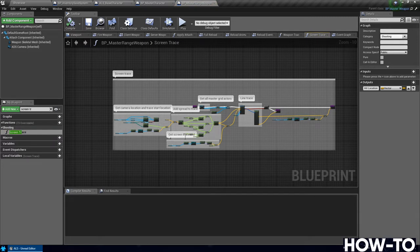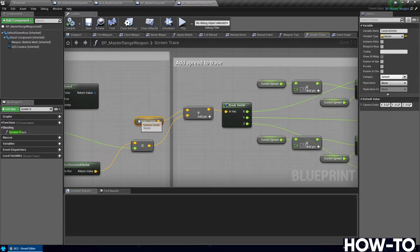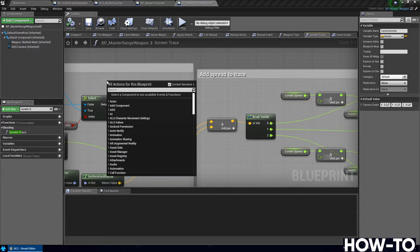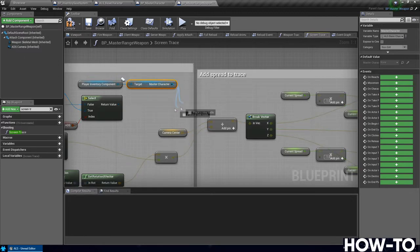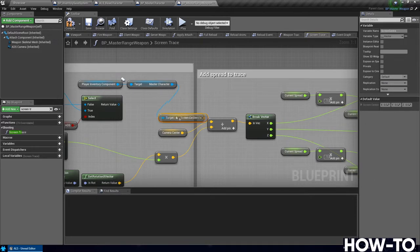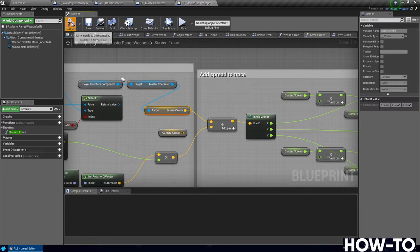In the first comment box, find where it says Camera Centre. Instead of that vector variable, we want to pass in the one we just set. Right-click and do Get Player Inventory Component, then from there get the Master Character (that's where it's set), then get Screen Centre. Connect that into the top of that plus node. Hit compile and save.